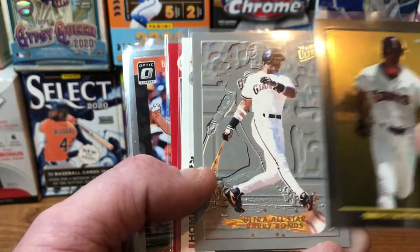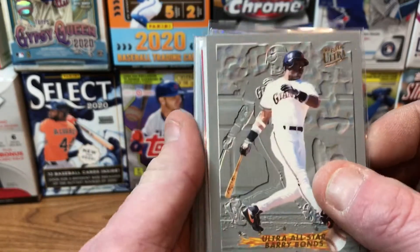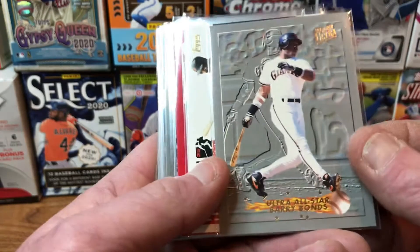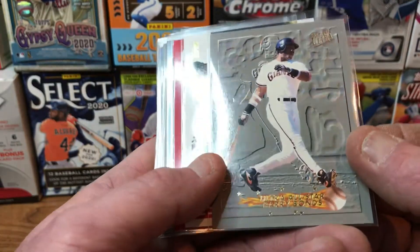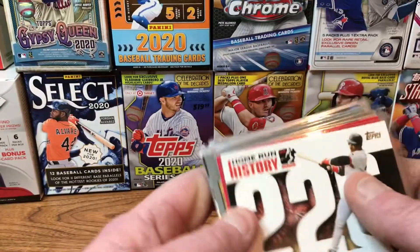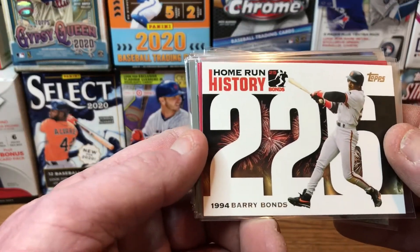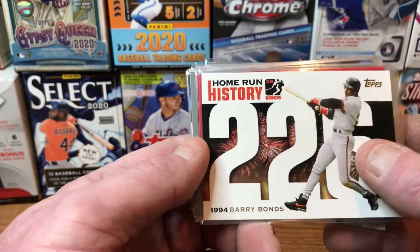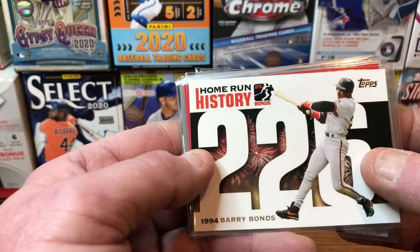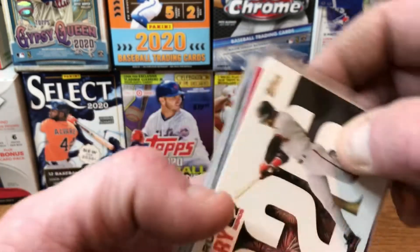We've got a Barry Bonds from 1993 FLEER Ultra — this is the FLEER Ultra All-Star card, you can see that on the bottom in gold. Then we have a Home Run History Barry Bonds card — in 1994 he hit his 226th home run, and it has information on the back about where he hit it. This is from 2005 Topps Home Run History.